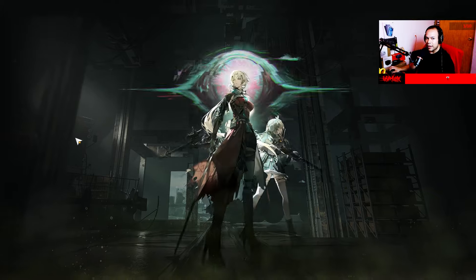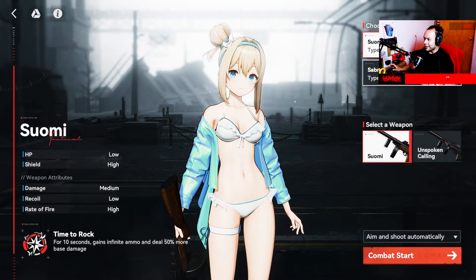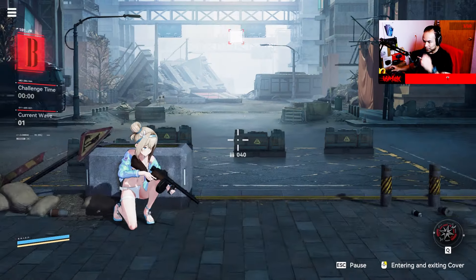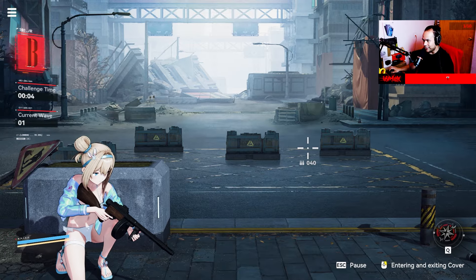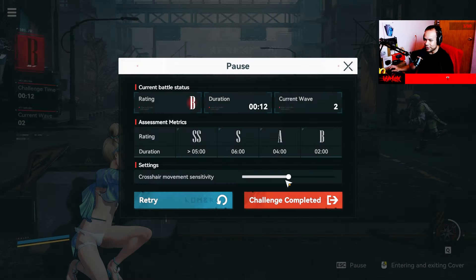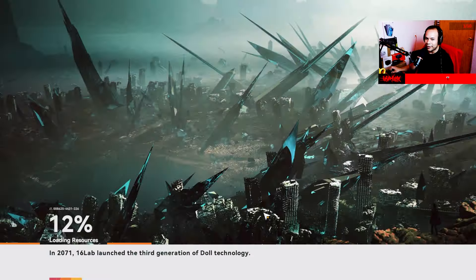The other event mode reminds me entirely of Nikki. The good thing is they let you use special characters you don't own. For example, I don't have Sabrina, but they provide her with a special skin — a mani mani skin, of course, because it's a gacha game. There are skins available in this game too. After you finish the challenge, you get rewards including materials and coins for the event shop.